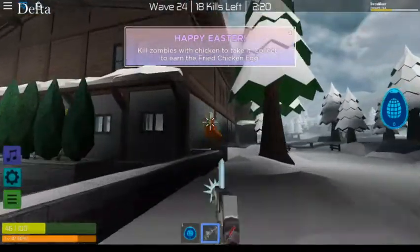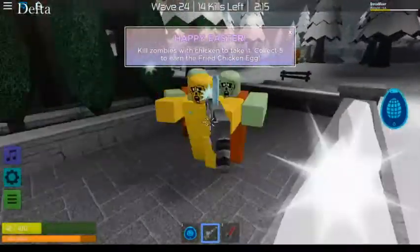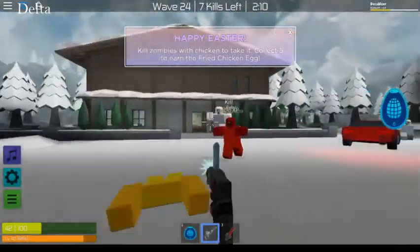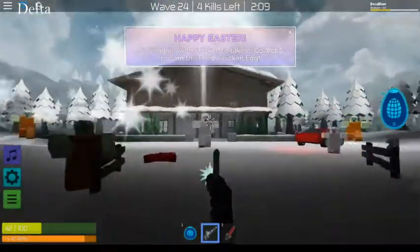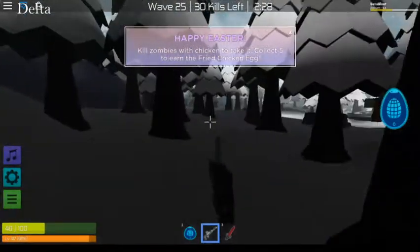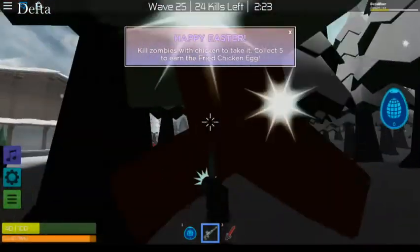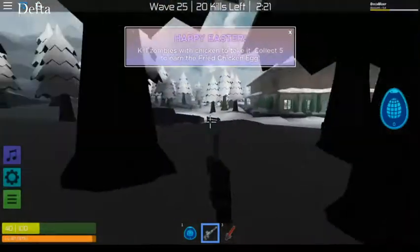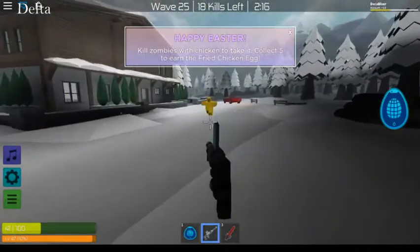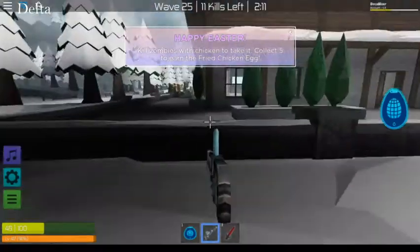That's a Zombie Rush egg. That's fairly easy to get - all you gotta do is kill five zombies with the chicken leg you're holding. That's fun. And of course everybody loves zombies. Collect five to earn it, but the chicken fried chicken egg - so that's what the egg is.